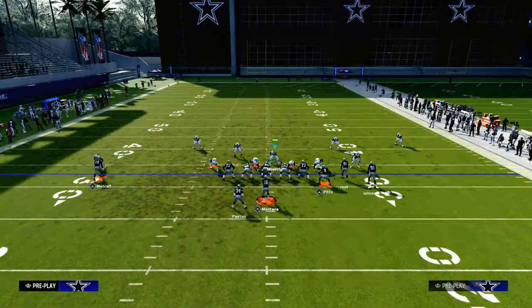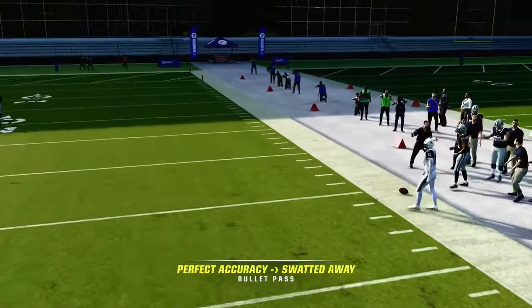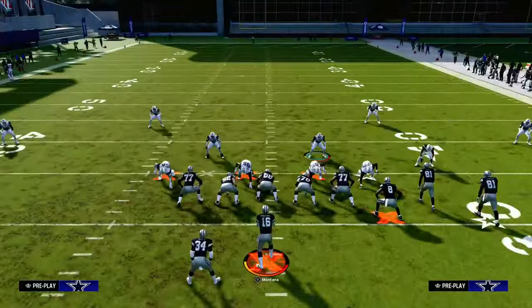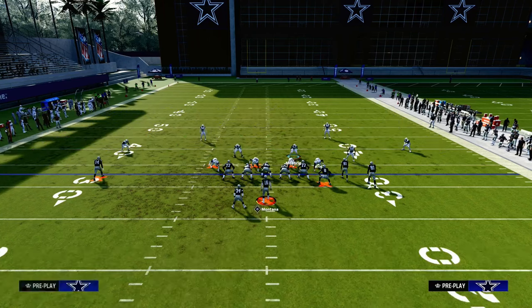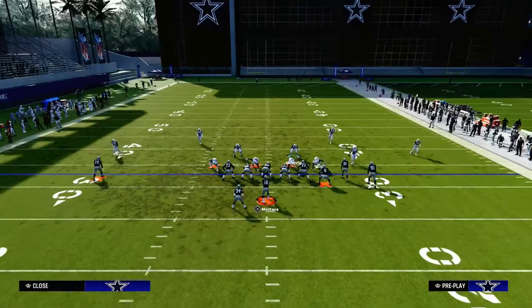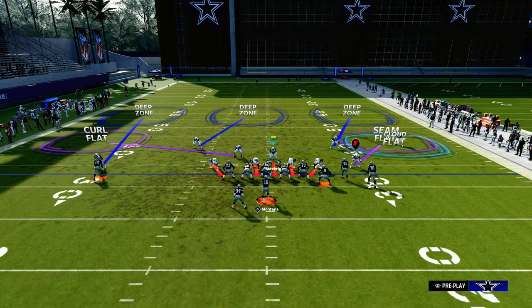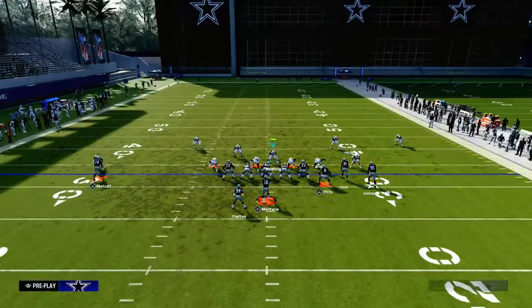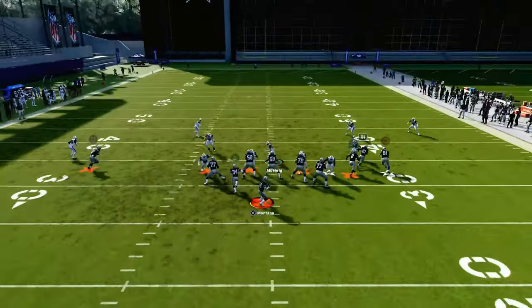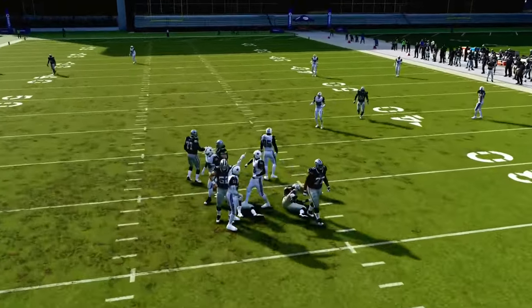I'll show you one other quick tip with Big Nickel to combat that. We can base out of a cover three, and now you see how that slot corner is in the purple zone. We're going to press, back that guy off, create the coverage that we want, send four, and now we have a really nice Mable coverage to the right-hand side. They're not going to be able to float us to the right, and if they try to float us to the left, we have that outside third that's going to cause them trouble — able to play crossers, deep post routes, or anything like that.